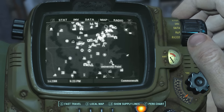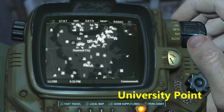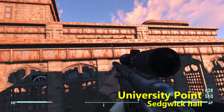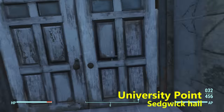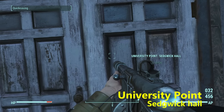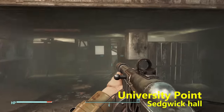Next we're going to University Point, located just southeast of Diamond City along the coast — impossible to miss. Once you get here, we're looking for a specific building called Sedwick Hall. Do the quick save before going through the doors — that's the most important part. Then go ahead and pass through the door.